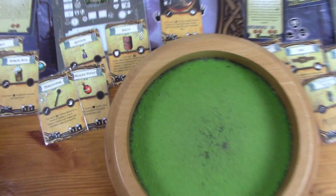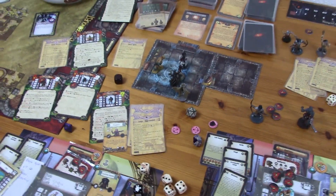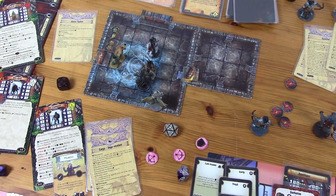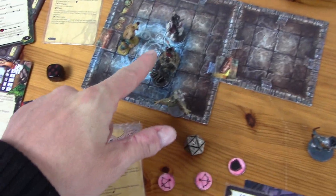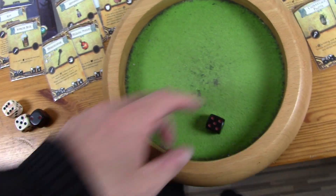That was his first activation — I forgot to roll this die here but nothing happens. Now his second activation targets the enemy that dealt the most damage during the last turn. Let's see, I think it's probably this guy here — and this time I was doing great.